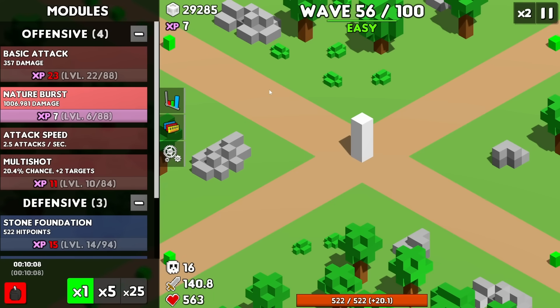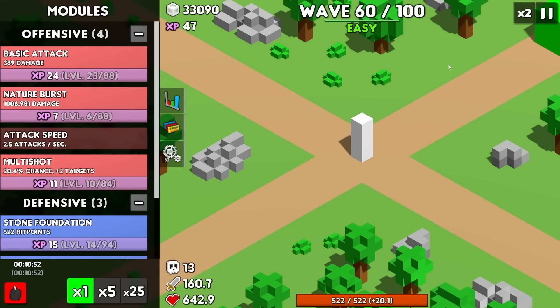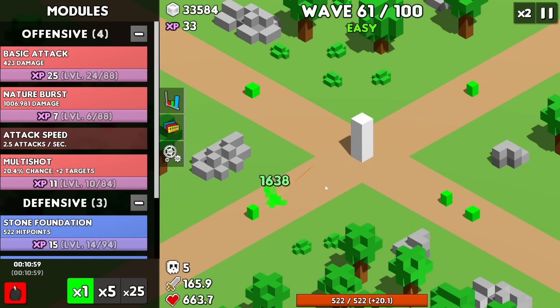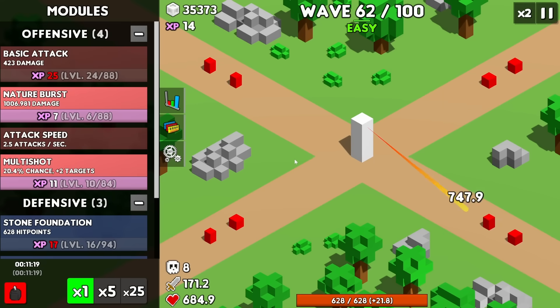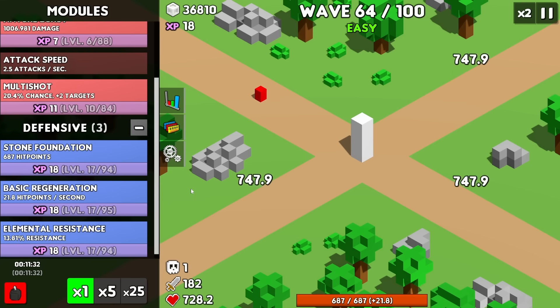They're moving at a pretty even pace — as long as everything kicks off they can't get close enough, which is good. It is really tempting to upgrade the multi-shot again though. Now we're at wave 60, so here comes the second nature boss. Okay, there isn't a lot of nature burst happening, but we took him out. That single attack from the next enemy hurts so bad. Maybe I get some more health while I'm here, and some more regen. I'm not sure if I'll make it to wave 100 this attempt but I'm hoping for nice progression.